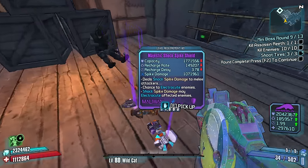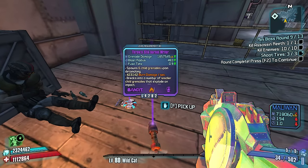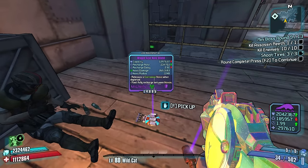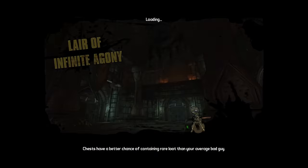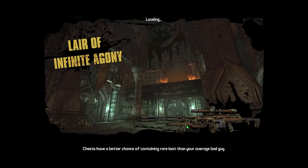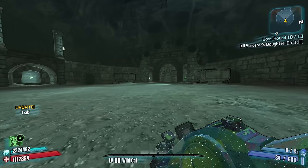What did we get — a spike shield. Some decent stuff but nothing better than what I've got right now. I think we got a boss round and then sanctuary and then raid boss, so we gotta focus up.